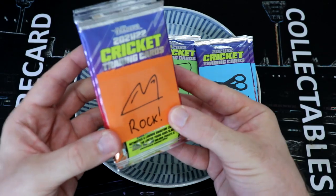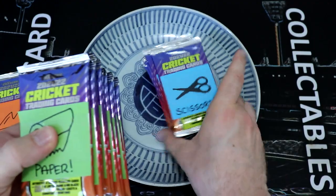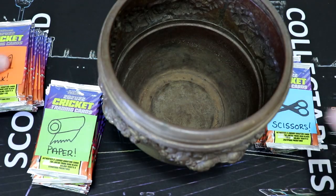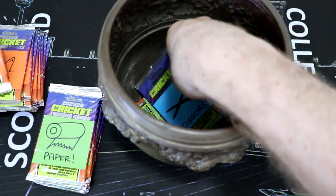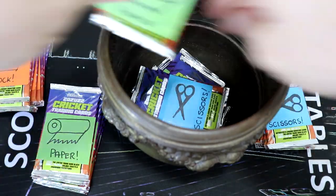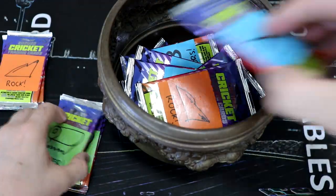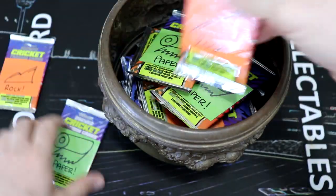So we have 10 packs with Rock, 10 packs with Paper, and 10 packs with Scissors. Let's go and put these in the urn, which is very appropriate for the Ashes. I'll try to be a little bit careful with these because if there are yummy goodness — hopefully fingers crossed there are — I don't want to disturb them, but we're going to pop all of these in. We're going to pull them out and battle them, and if you don't know how Rock, Paper, Scissors works, you will learn very quickly.